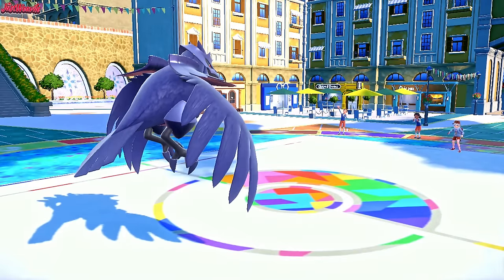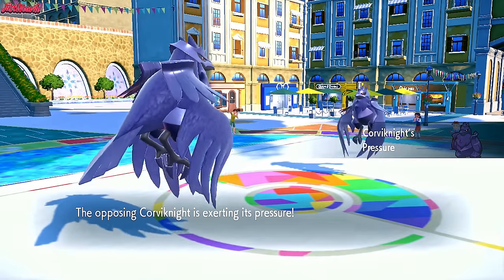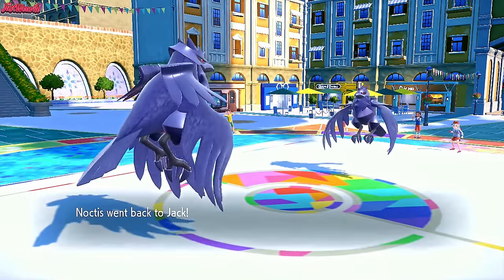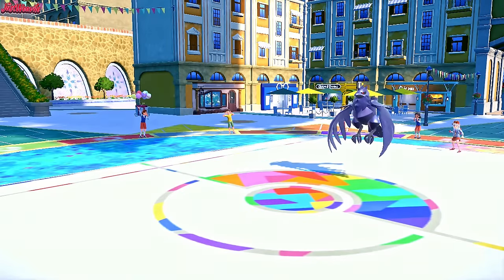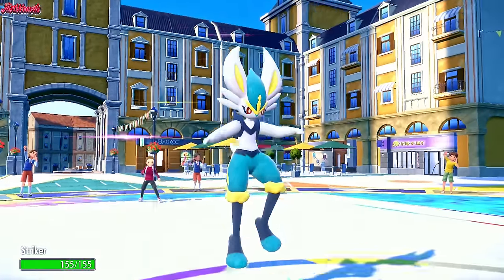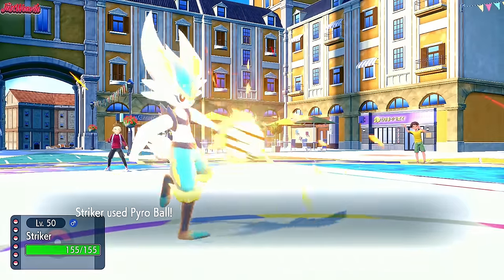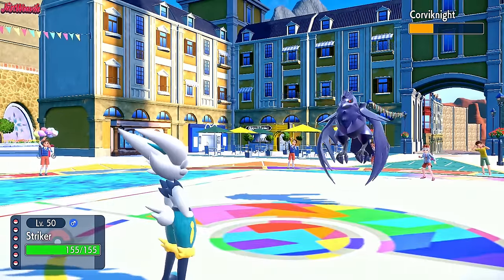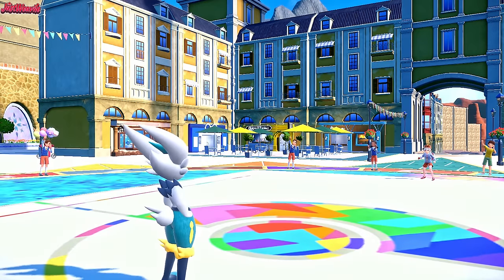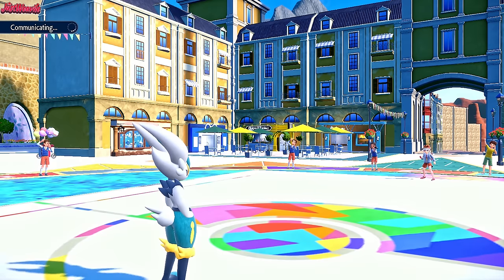Their Corviknight comes in — it's a tiny little Corviknight. We go for a U-turn, it does no damage, and they are Rocky Helmet which is good to know. Now we go back into Cinderace because not a lot of the team wants to take a Pyro Ball. Cinderace looks pretty good here. We go for Pyro Ball and they stay in just to go for a U-turn — nice damage off on their Corviknight. Now it won't be able to stand up to Swampert as easily. Looking at their team, Swampert's Earthquake hurts pretty bad other than the Corviknight, but they'd probably switch Ogapon into Swampert since it resists both STABs or is immune to water.